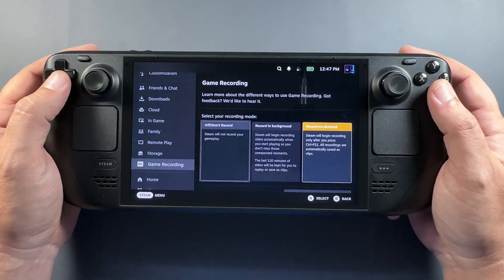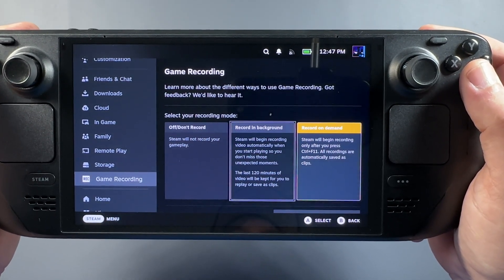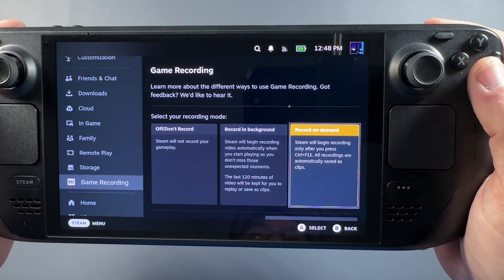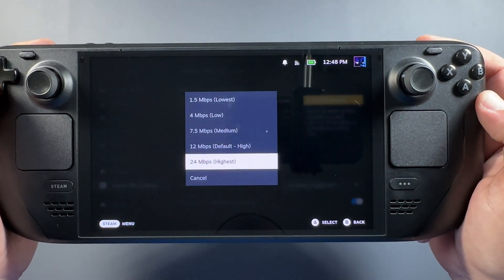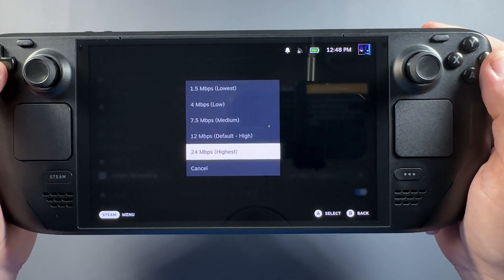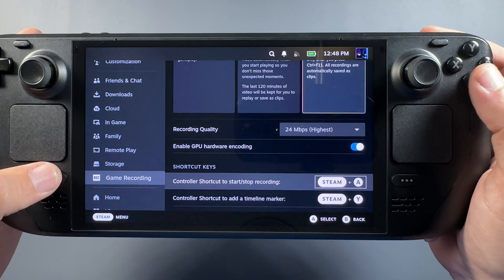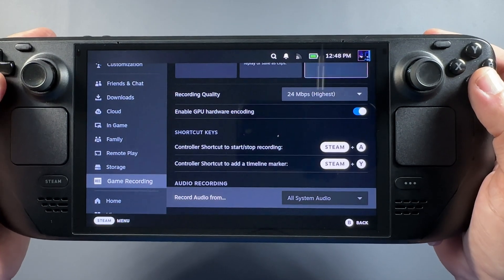We have Off or Don't Record, which is pretty self-explanatory. We have Record in the Background, where when you start playing a game you'll start recording for up to 120 minutes, allowing you to do replays, clips, and that type of thing. We also have Record on Demand, which is what I'm going to use in this video — you can turn recording on and off very easily with the shortcut. Recording quality ranges from 1.5 to 4, 7.5, 12, and 24 megabits per second. I'm going to leave mine on 24 for now — that uses the most space but gives the highest quality. The shortcuts are Steam+A to start and stop recording, and Steam+Y to make timeline markers when using the auto-record feature.